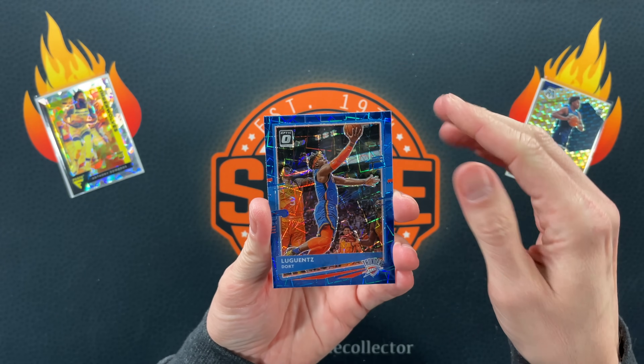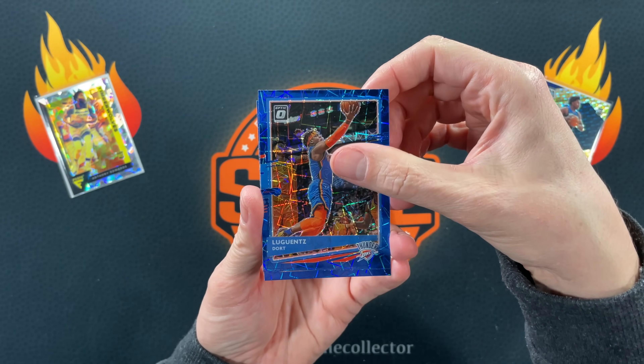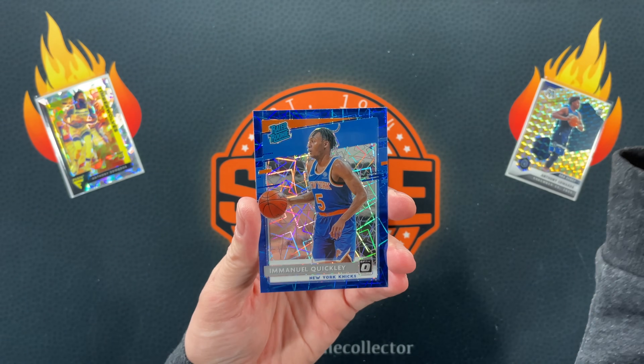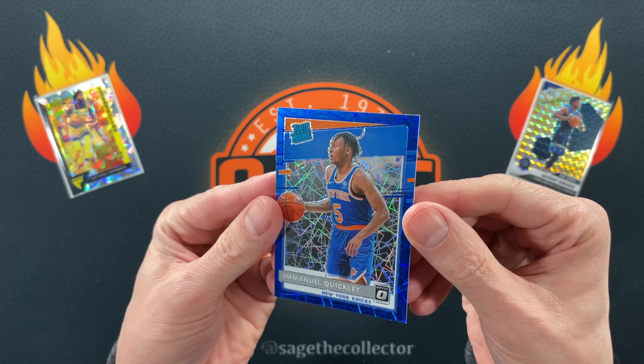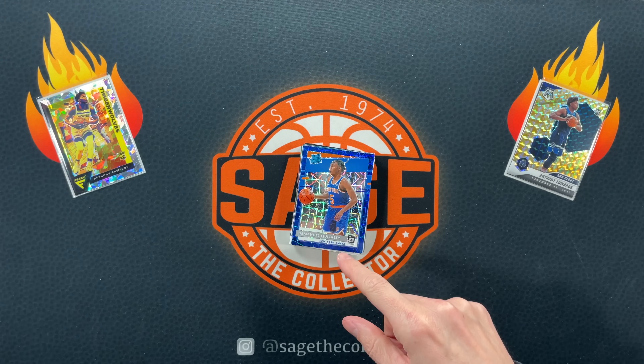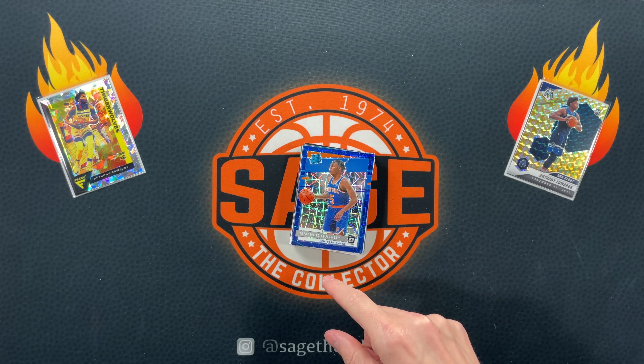Usually you get a rookie in these. Let's see if we can get the Ant-Man. Blue Velocity, blue Dort, Conley. And oh - Quickly! Pretty good jersey match though. That's a cool card to get, especially now on his new team. All right, let's go Mosaic.